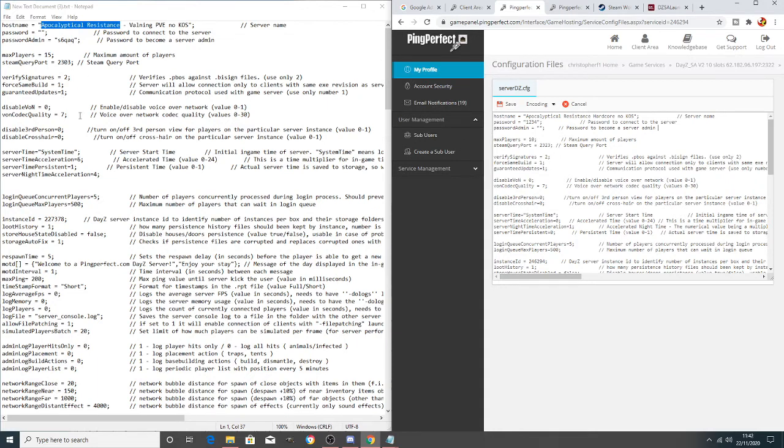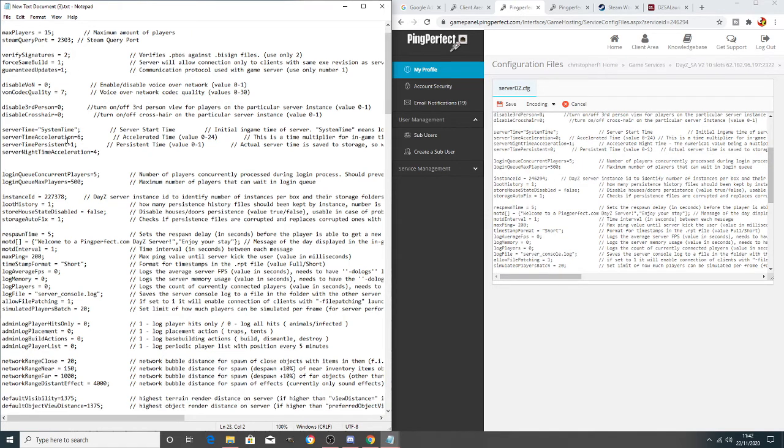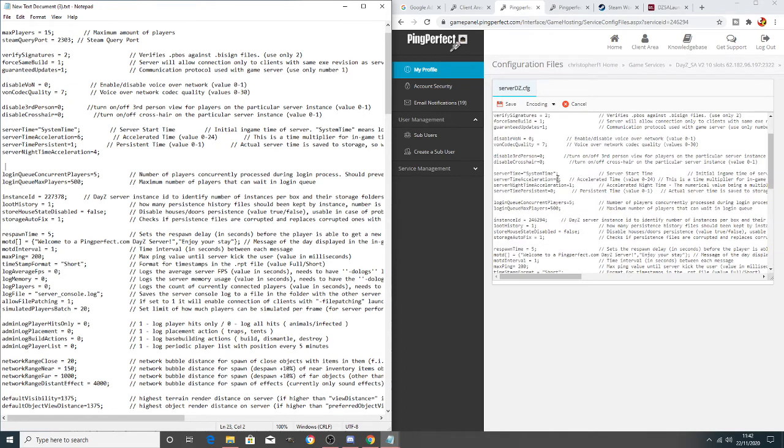There are a lot of settings visible here but we're only going to adjust a couple. The server speed and time settings include time acceleration, time persistent, and so on — slightly different formatting between the two configs, but match up the figures correctly and it will work. On my Valnan server it runs at roughly two to two-and-a-half hours of light followed by about 25 to 35 minutes of dark, which I find a good balance. Most DayZ servers run on very similar figures.